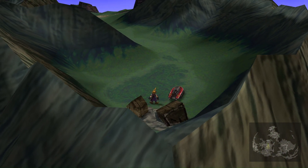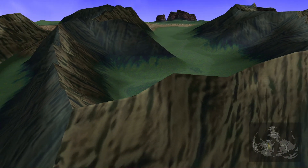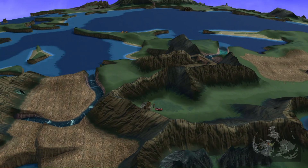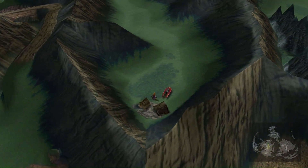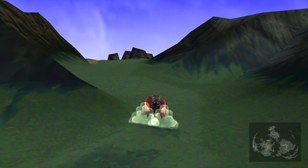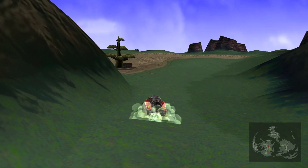For the first place to grind, you need to have received the buggy from Dio. When you have done this, you can drive it back to Costa del Sol, all the way over there on the peninsula in the upper left. The mod I'm using for the overworld is the Cosmos Gaia mod — as well as massively improving the terrain textures, it lets you really zoom in and out and just looks amazing.